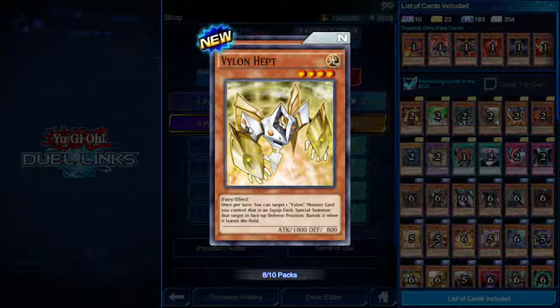Vylon Hept — four star, 1800 attack. Once per turn, you can target one Vylon monster card you control that is an equipped card, special summon it in face-up defense position, and banish it when it leaves the field.